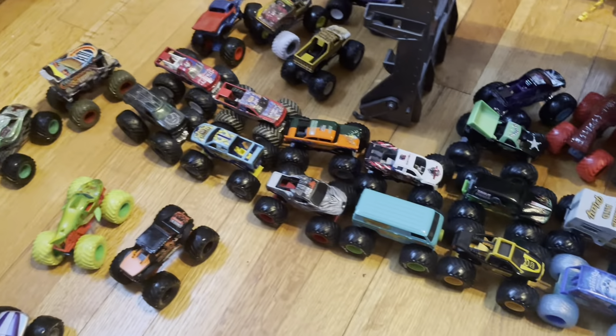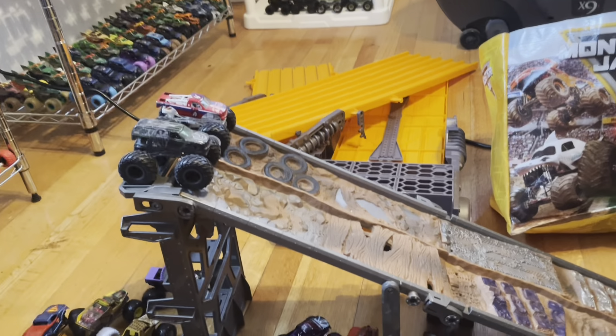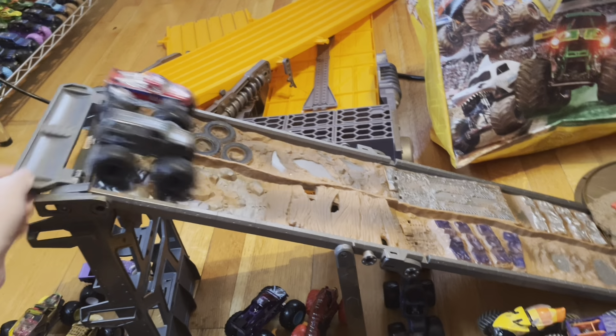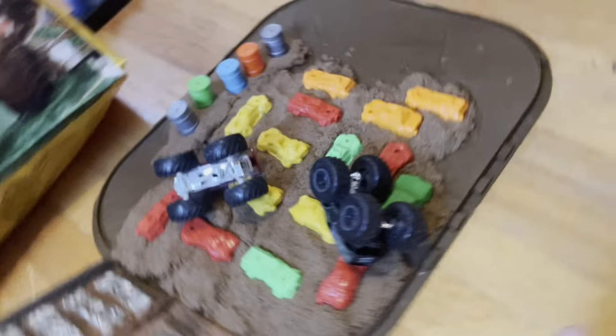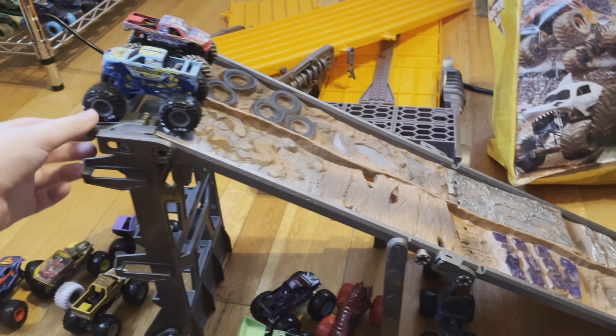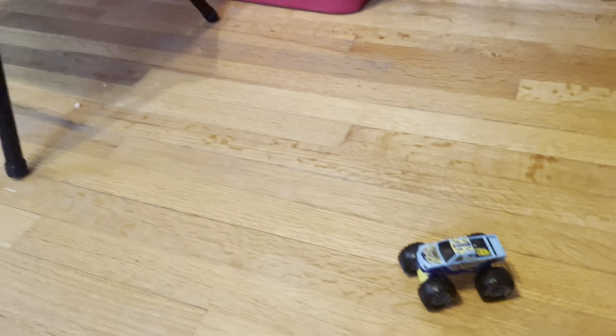Here are your matchups for round two. We're gonna kick it off with two WWE trucks: AJ Styles and the Tribal Chief Roman Reigns, and the win will go to Roman Reigns. Next up we have Shocker and Backwards Bob, and Backwards Bob wins.